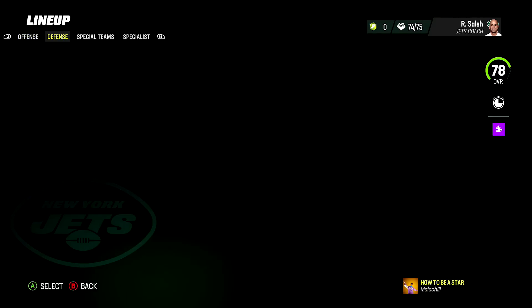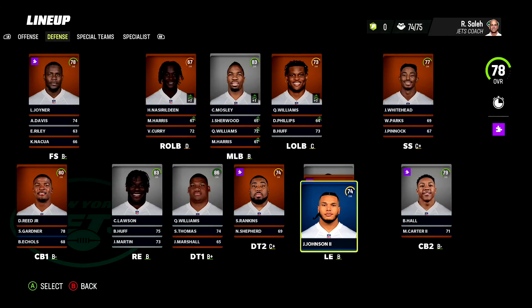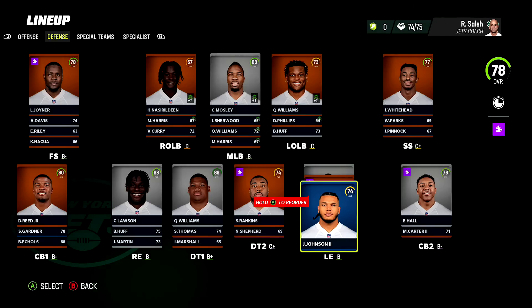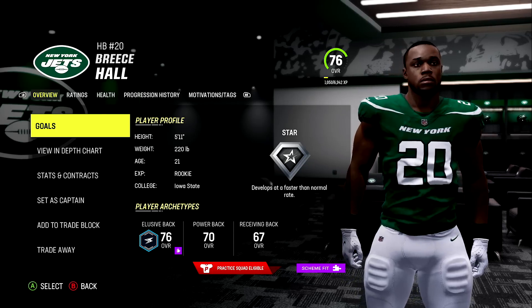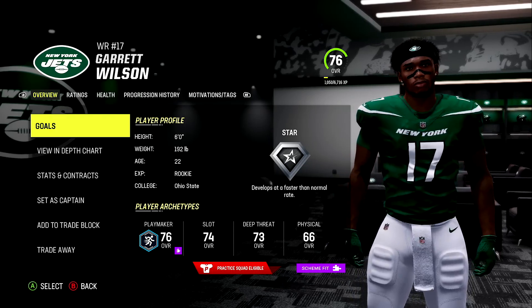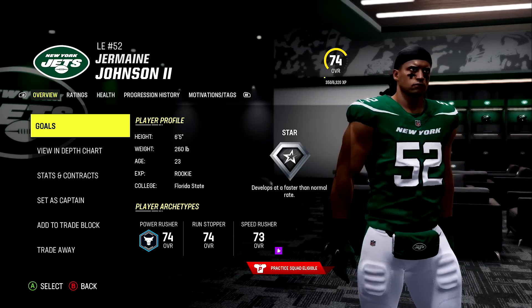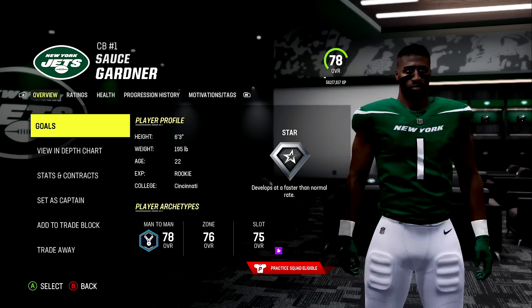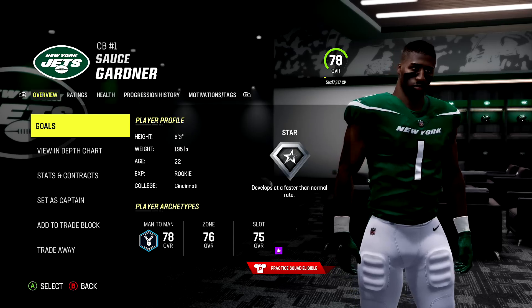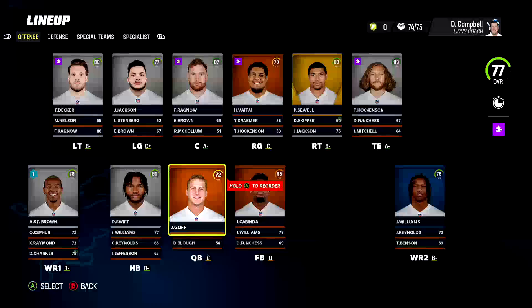In the most overpowered rookie class for a single team we have the Jets, who have Breece Hall hidden dev, Garrett Wilson hidden dev, on the defensive side Sauce Gardner hidden dev, and Jermaine Johnson hidden dev. The key question: are any of these guys a superstar or do they have four star devs? Breece Hall - star dev. Garrett Wilson - rare face scan already in game, plus a star dev. Jermaine Johnson - star dev. And lastly Sauce Gardner also gets a star dev. I personally would have given Sauce the superstar because he's the Sauce.